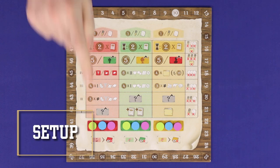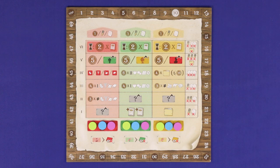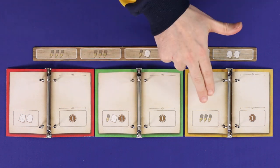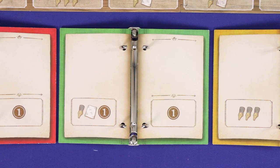To set up, each player places four markers on the Civilization board: one at the bottom of each of the three tracks, and one on the score track at the starting value of 10. Give each player a two-part player board and three empty books — one red, one green, and one yellow. Fill each book with its starting pages.